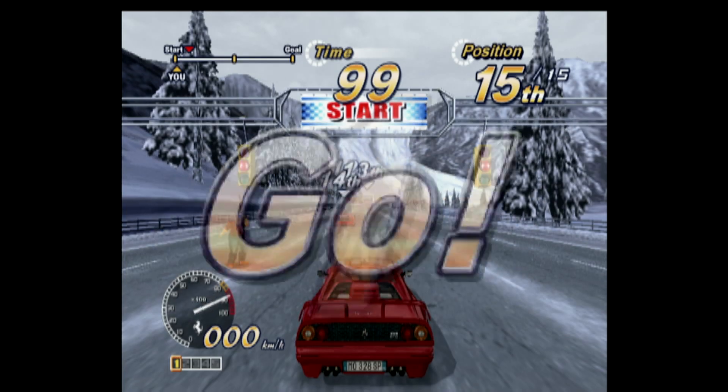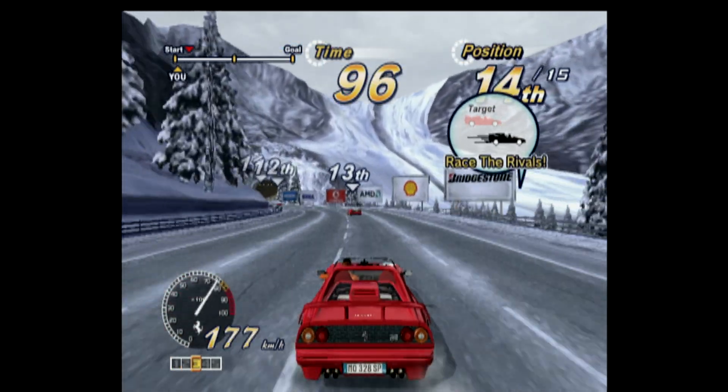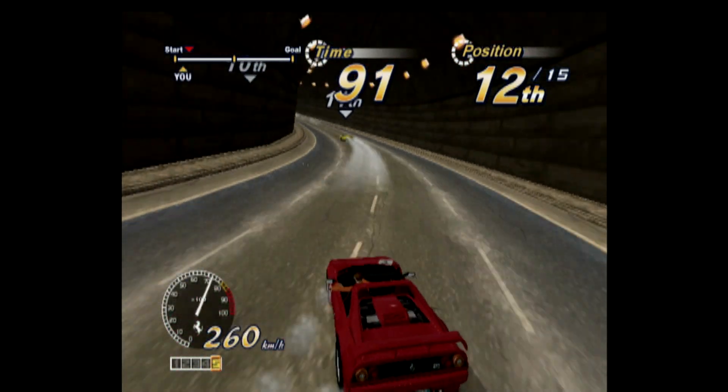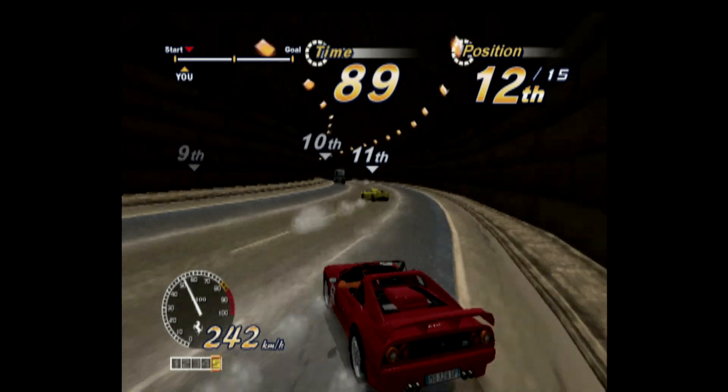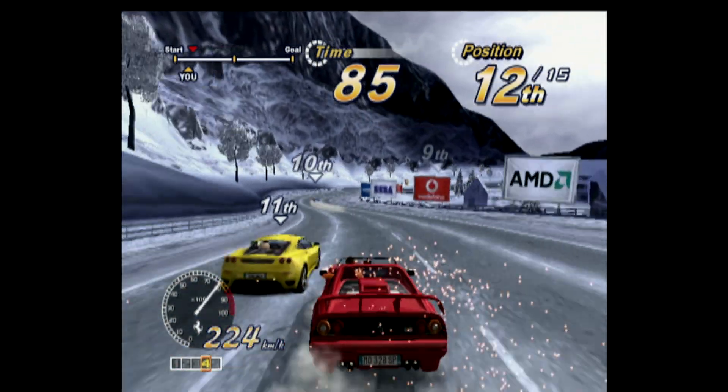Here's my favorite car in the game — the Ferrari 328 GTS OutRun model with the number seven, meaning of course this car has conquered seven volcanoes. When you find the right vehicle, drifting suddenly becomes a lot more responsive, and this car is just a champ all around.